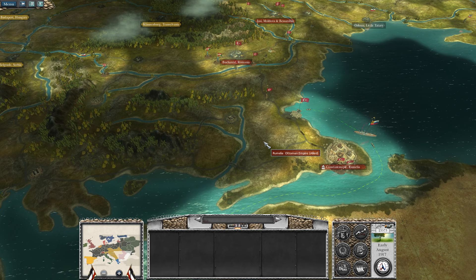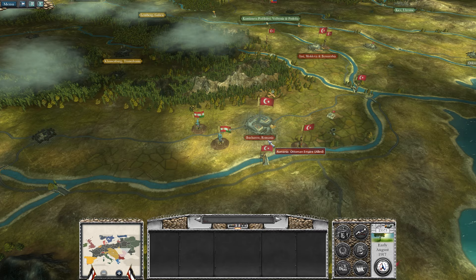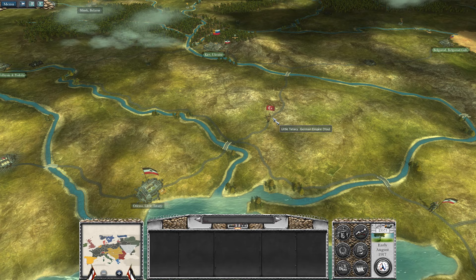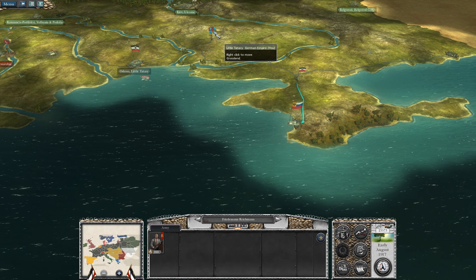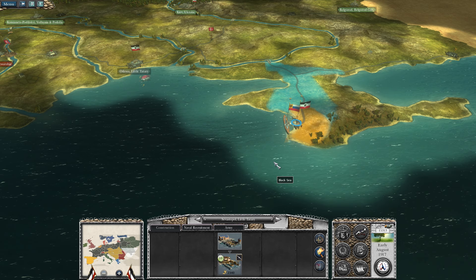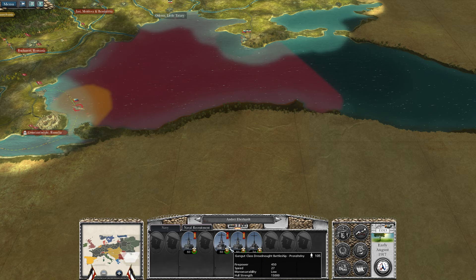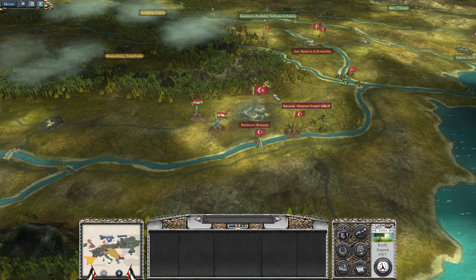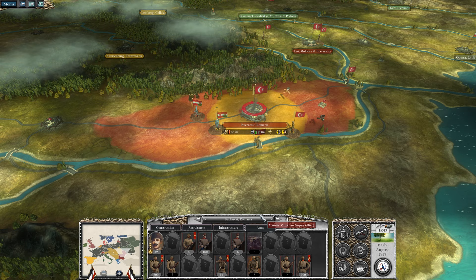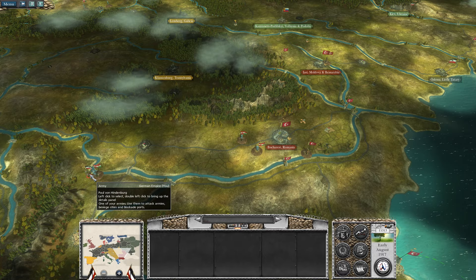The Ottomans are holding on for now and it seems fine all along the area. They've got one army which is sprinting through here going all the way up there - I don't know why they think they'll be able to take that. I've got a lot of money so I'll go ahead and sink these two ships and maybe relocate to get some of that oil to increase income. The Austrians appear to be heading north at the same time as the Ottoman troops.